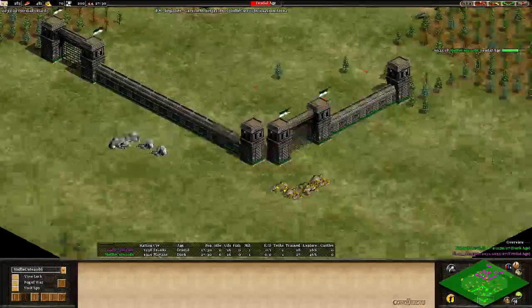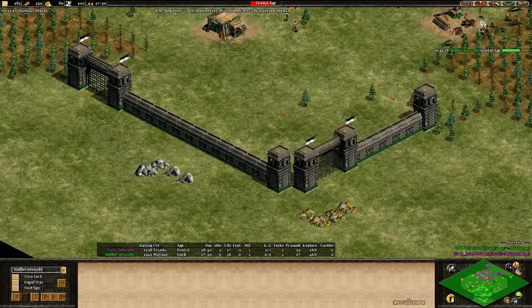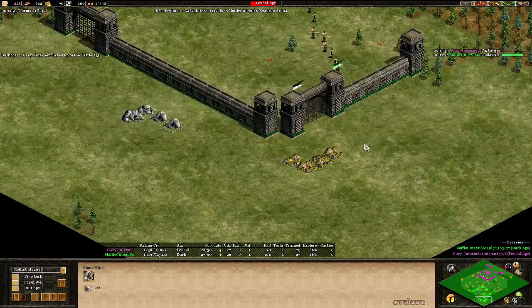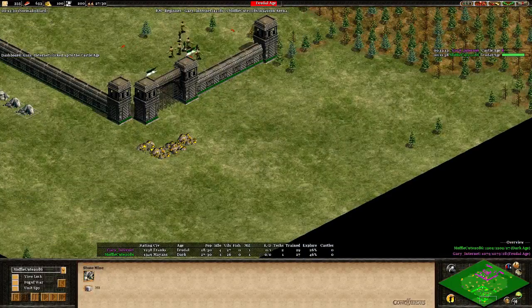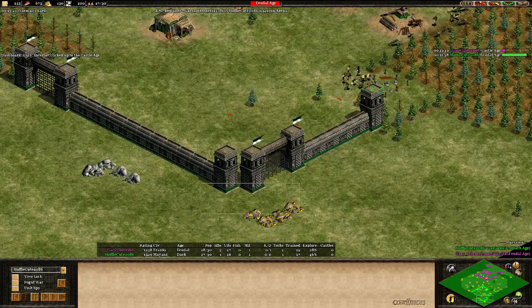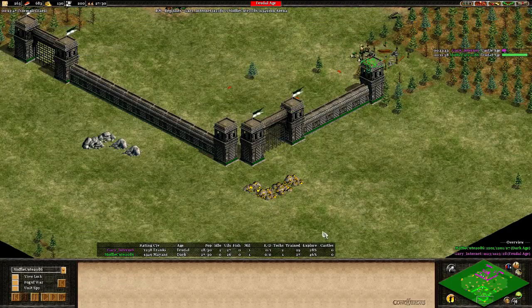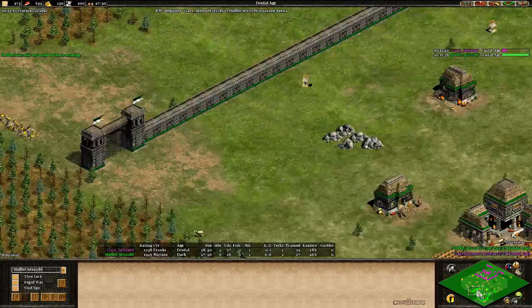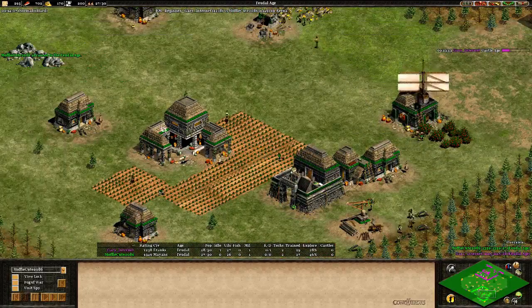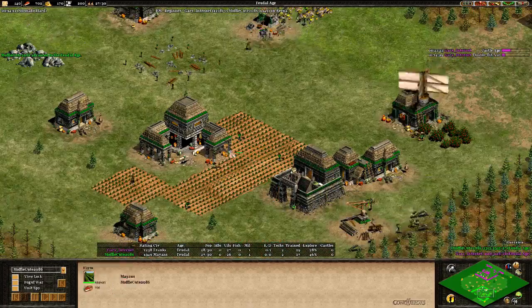GaryInternet is rated 1238 and MuffyQt 1349 right now, but I guess GaryInternet when it comes to build orders in Dark and Feudal Age should be stronger. He's already clicked up to Castle Age. Two main resources in the back - the second stone and second gold. So actually the map is not too bad, not too good. Both have two relics inside and that's really helpful. No fast castle build order but looks okay.